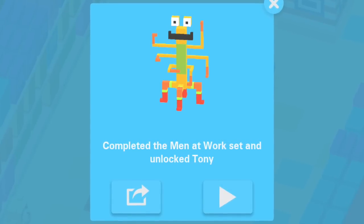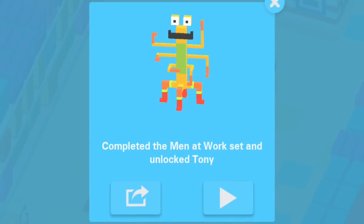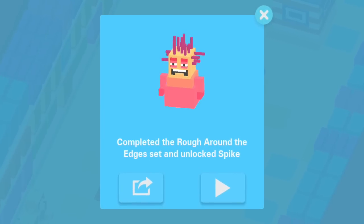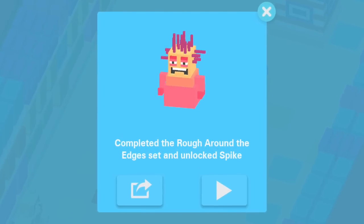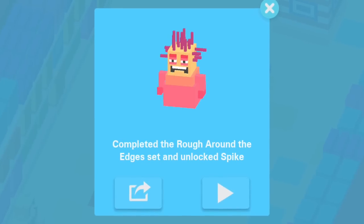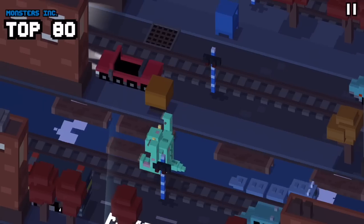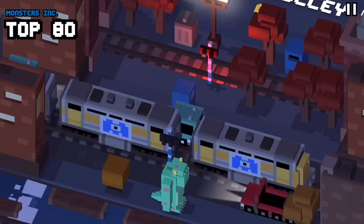And then we've got Rough Around the Edges — that's a character set for all the slightly weird-looking monsters. If you collect all the weird-looking monsters then you get Spike. If you have all the characters already and you're just unlocking the new ones as they come out, simply unlocking characters in the Monsters Inc world will get you these three characters.